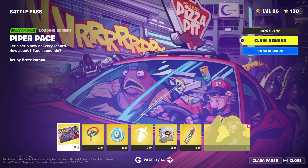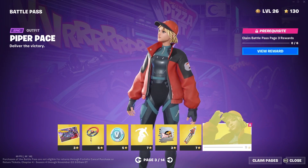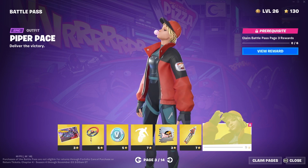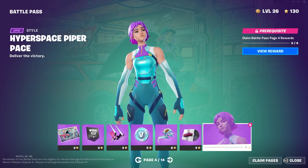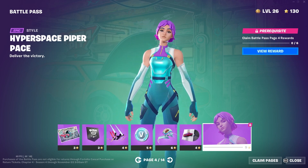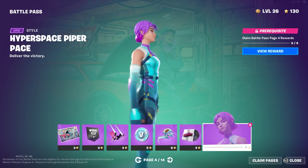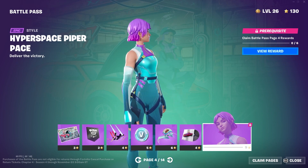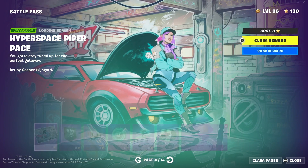Next we have the Piper Pace skin, and this one reminds me of the Bubblegum skin that we had in the previous Battle Pass — still a really cool skin. Next we have the Hyper Space Piper Pace. Really cool skin; I like the purple hair and the blue outfit. I think this one is probably better than the other Piper skin.